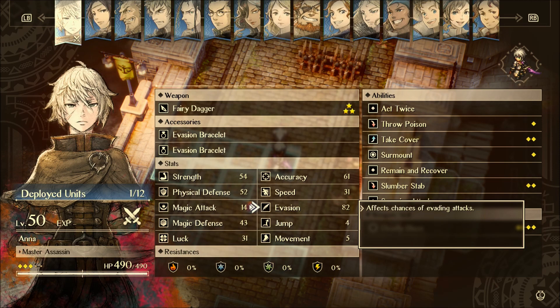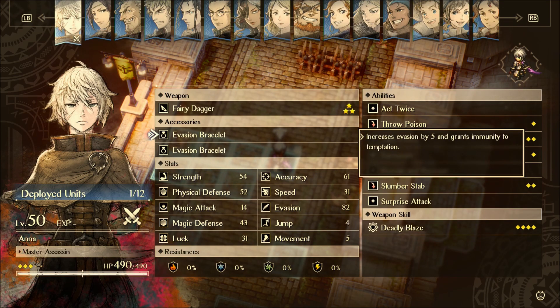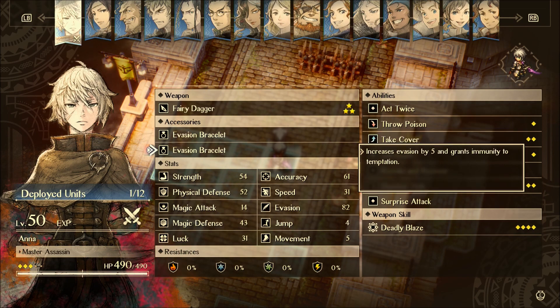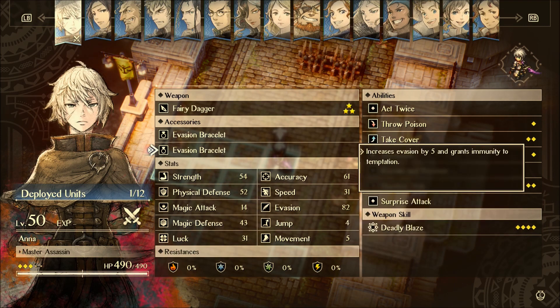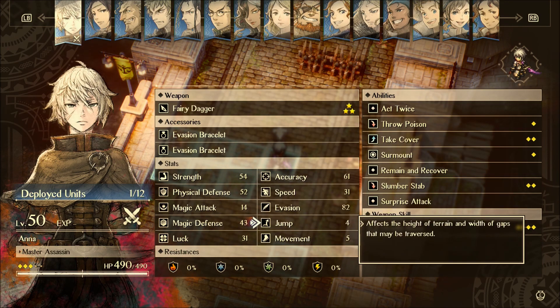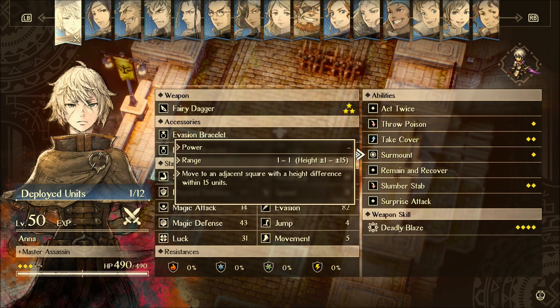And then evasion. Anna is one of four characters that have amazing evasion endgame. I've given her 10 extra evasion because of the evasion bracelets. At the end of the game, evasion is really, really good. At the beginning of the game it's not — you can't really count on it — but at 50, you certainly can, with these two accessories. Her jump stat is a four, which is amazing. It's pretty rare to have a character with such a good jump stat. And she's got five movement, which is pretty standard as well.